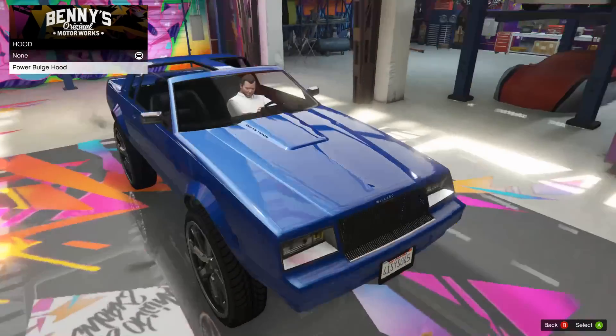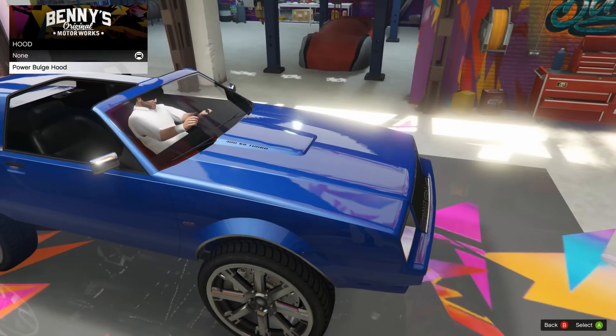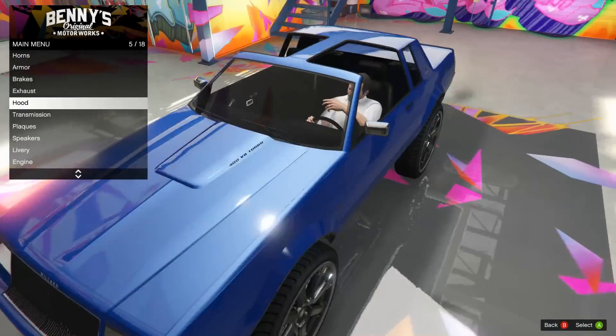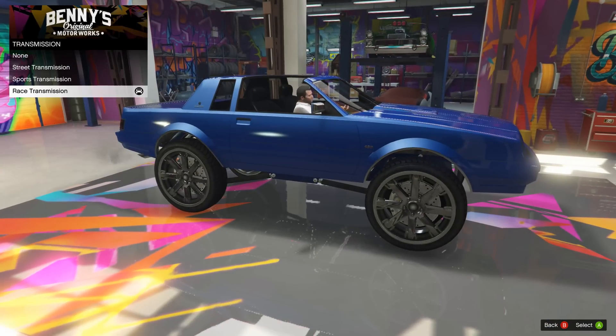On to the hood - the only option is the power bulge in the hood. It says 400 V8 turbo on the side, looks cool to me, I'm gonna put that on there. Transmission - why not, max out transmission.